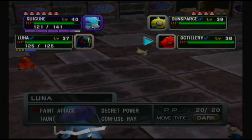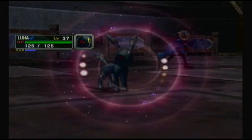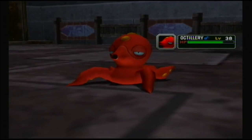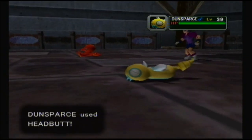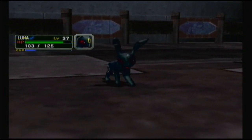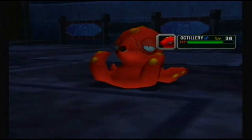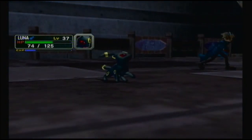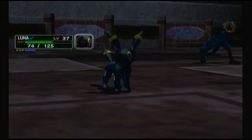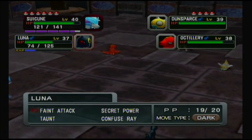Its signature move Octazooka is kind of even more of a signature move in Japanese, because its Japanese name is literally Octank Cannon or Octillery Cannon. This makes it weird, because Horsea has for a very long time been able to learn it by breeding. Here it is - the Octillery Cannon. Which is unfortunately the best water move it has access to in this game if you were to train up Remoraid, because it never gets Surf. In Japanese it doesn't really make much sense that other Pokemon can learn it, because the attack is actually named after Octillery itself.